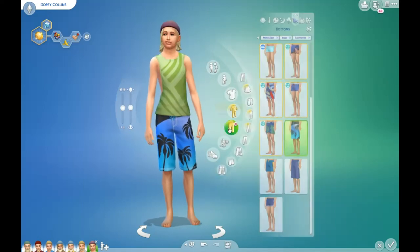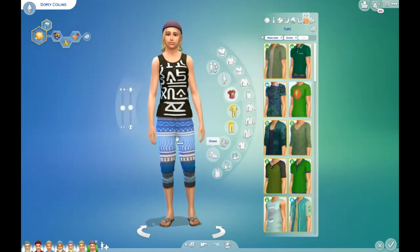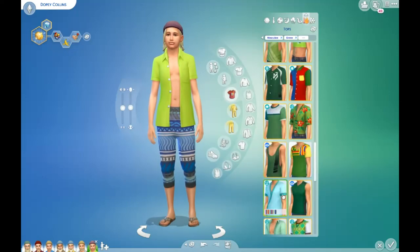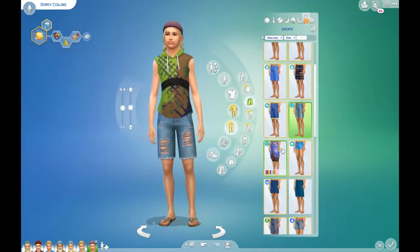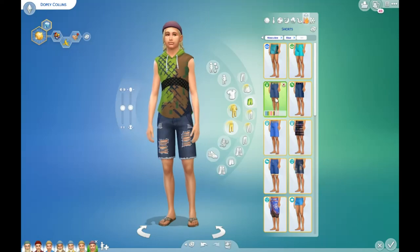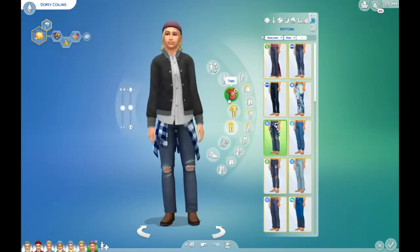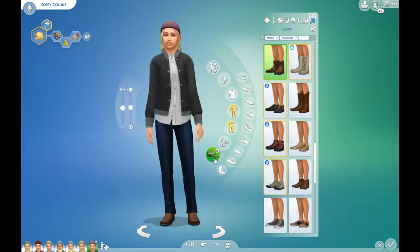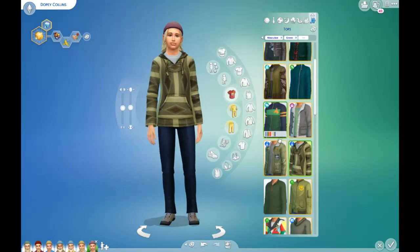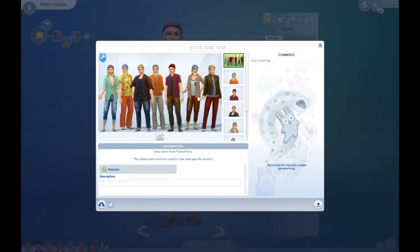Dopey wears a lot of greens and his hat is purple. He already looks kind of like a teen anyway so I think I will age him down. Maybe him and Snow White can have a little romance. I'm going to go ahead and upload it.